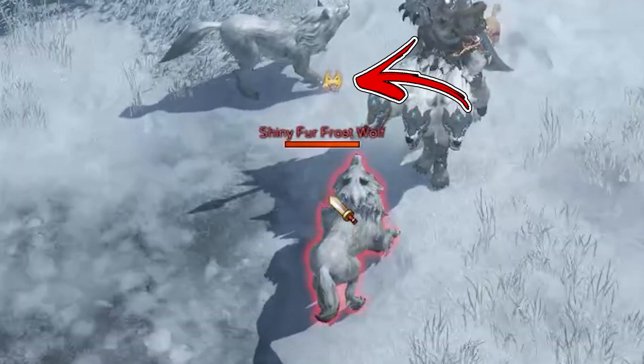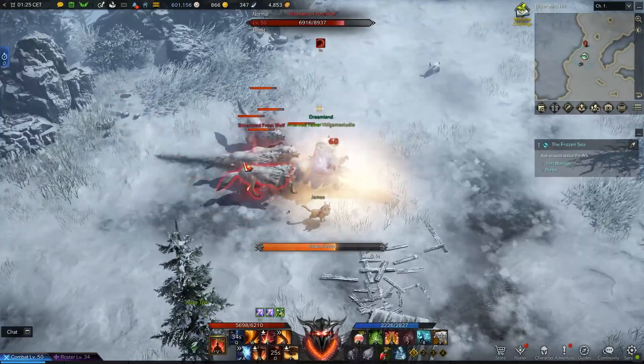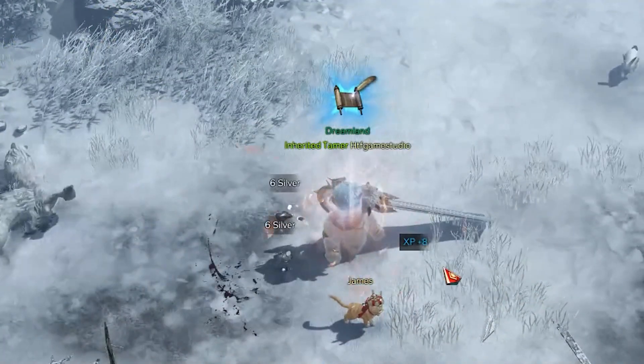One of these wolves has the elite icon on top of his head and is the enemy to defeat in order to complete the adventure tome objective you came for.